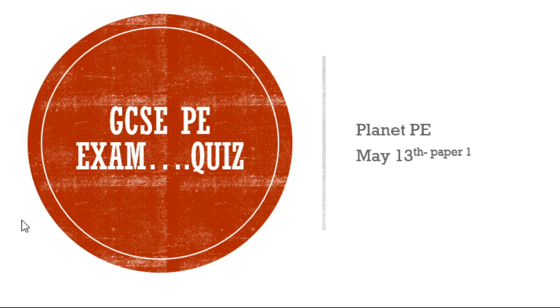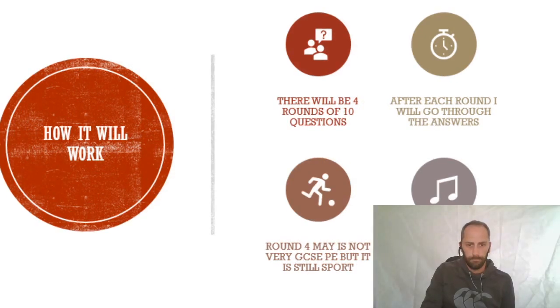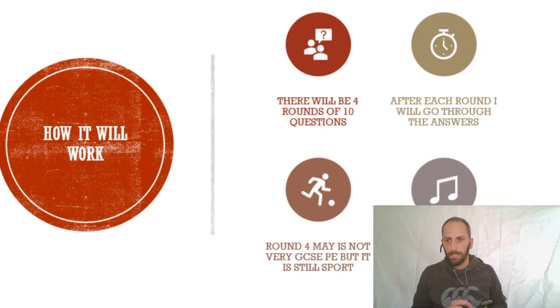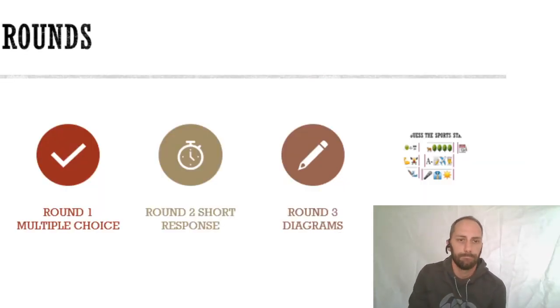Our quiz is going to look like this: there are going to be four rounds of around about ten questions. After each round I'm going to go through the answers. Round four isn't GCSE PE technically, however it is still sport-based because it's going to be an emojis round looking at sports people. Round one is multiple choice, round two is short response, round three is diagrams, and round four is sports stars emojis.